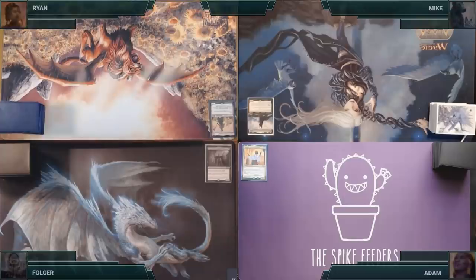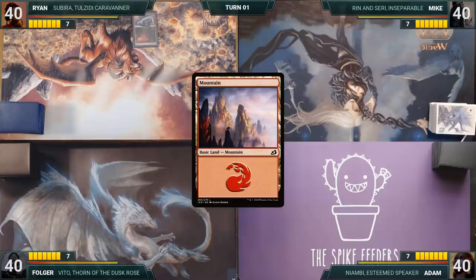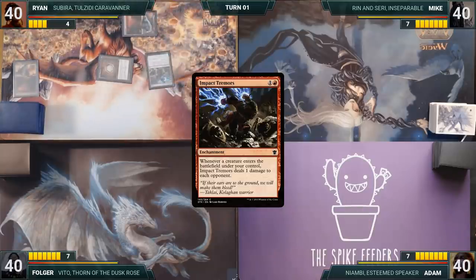Without further ado, let's kick off this game. Ryan wins the What's in the Bowl challenge and gets a Stardust off. Ryan draws a card for turn, then plays a Mountain. He casts a Mox Diamond, discarding a Mountain, and then casts Impact Tremors. Ryan passes.